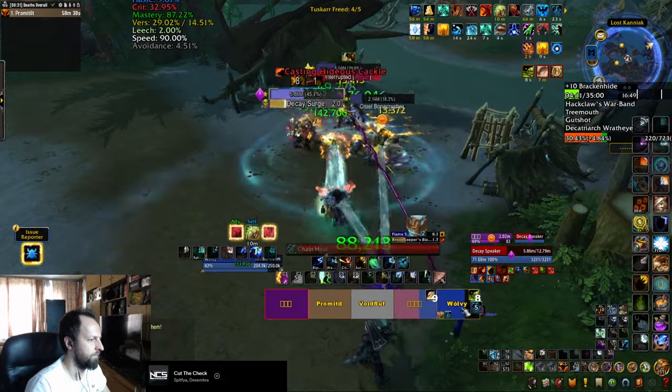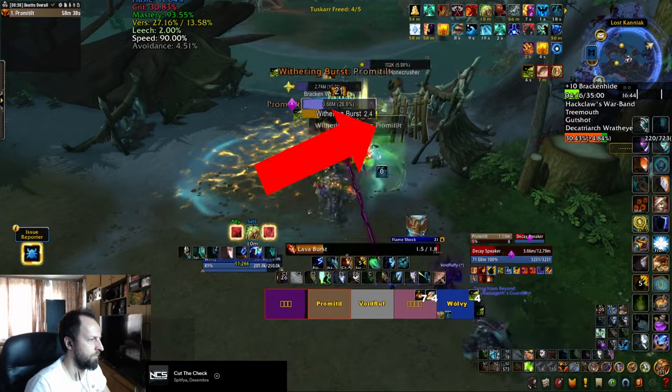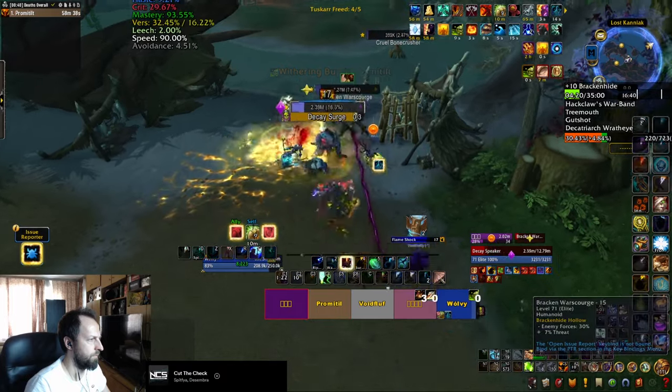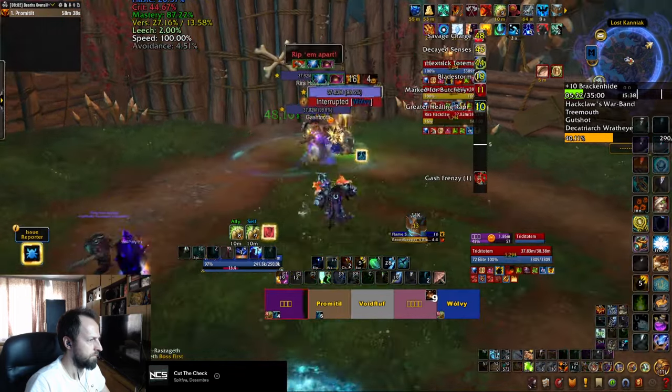You're going to go into the first areas to open the 5 Scar Cages, which you can only do outside of combat, and once you do, you're going to spawn the first boss. It's a trio of mobs that you have to fight, and all of them have different abilities.